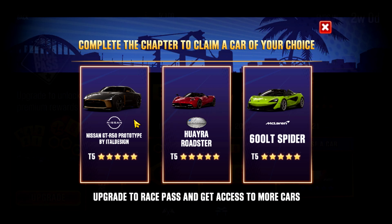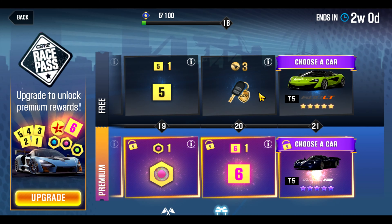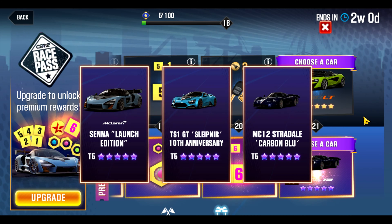So out of the three, my advice — if you're looking just to get one that may have some long-term use outside of specific events or just Showdown here and there, because neither one of these are really apex cars for Showdown for a long time — then I would stick with the 600LT Spider. That's the free-to-play grouping.